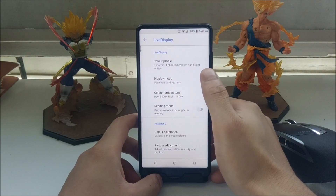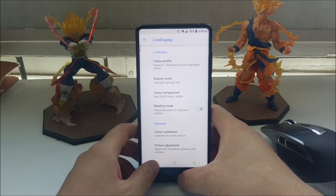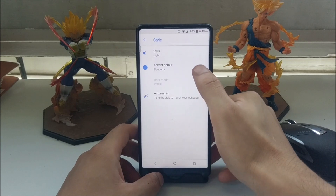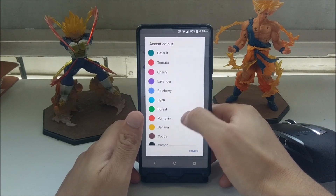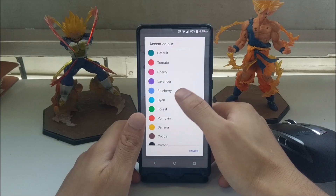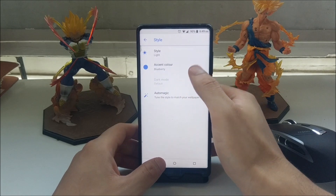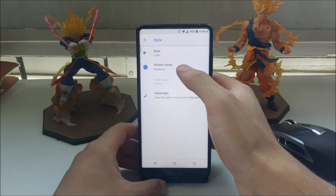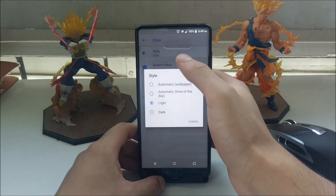Some really cool changes are in Display. Live Display reduces the blue light from your phone and puts warmer tones on the display at night so it doesn't hurt your eyes or sleep cycle. In advanced settings you can also choose a style accent color — for example, I have 'Blueberry Blue' set, so system elements like cancel buttons appear in that color. You can change this color or even set it to black.